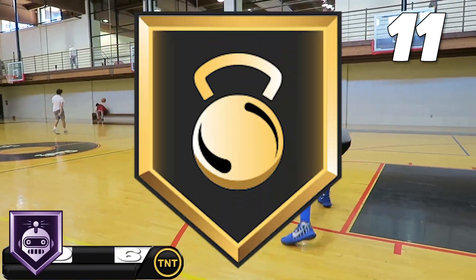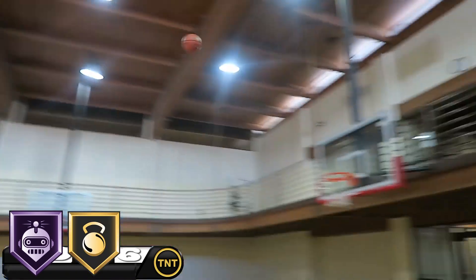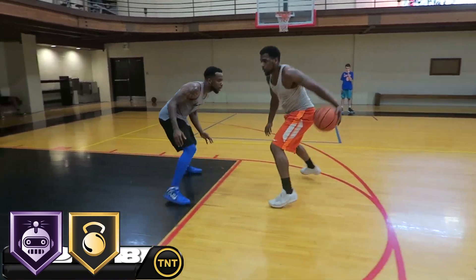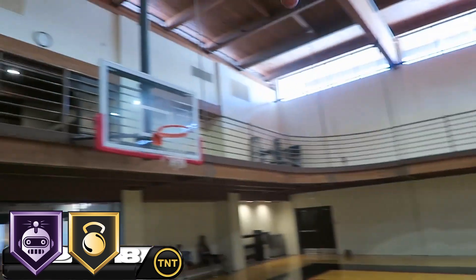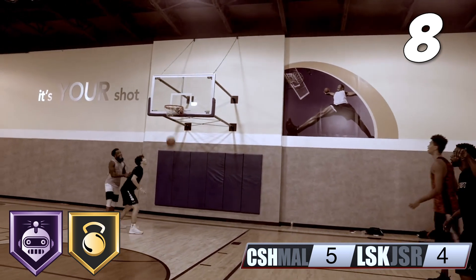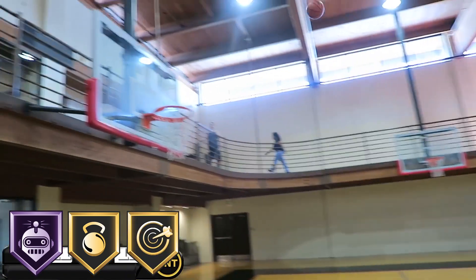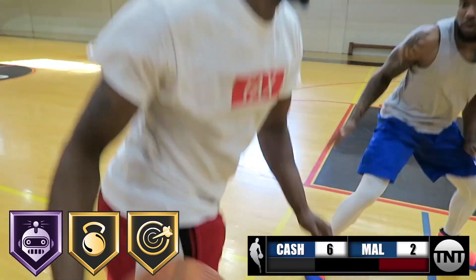Next, I'm giving him Gold Difficult Shots. Mal is really good at pulling up after some crazy dribble moves — it's fun to watch him play because of this. Next up we got Gold Deadeye. Mal will not hesitate to pull up in your face, and that's because he has so much confidence in his shot.